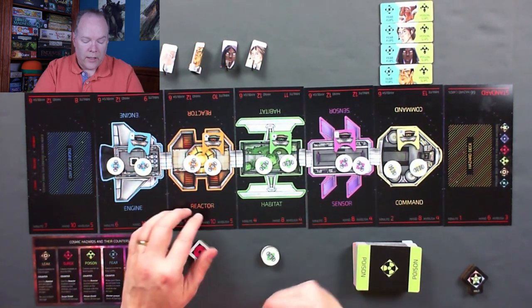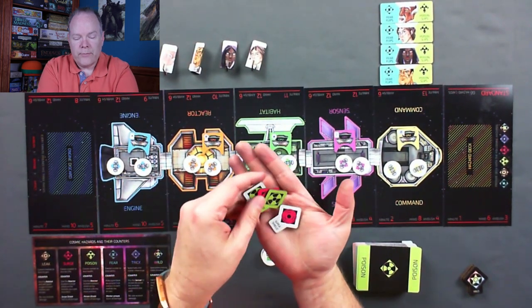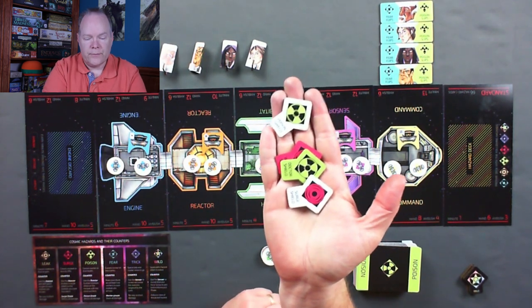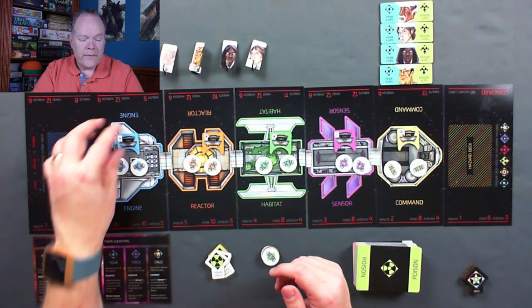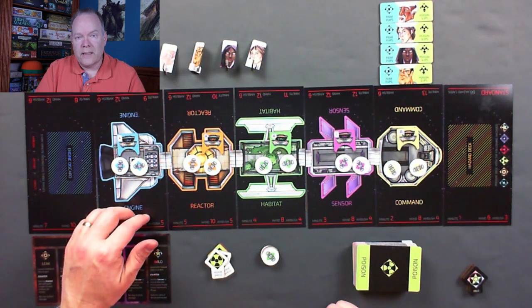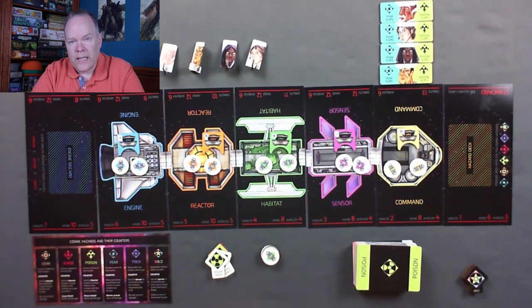We have the reactor module. What you're able to do is put various types of shields in locations to help defend the parts of the ship against the hazards from space. And then you've got the engine compartment, whose special ability is to get space to either discard one of the cards from its hand that it's planning to ambush you with, or discard one off the top of the hazard deck.